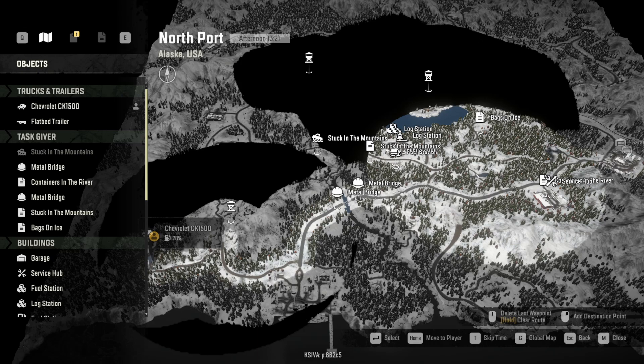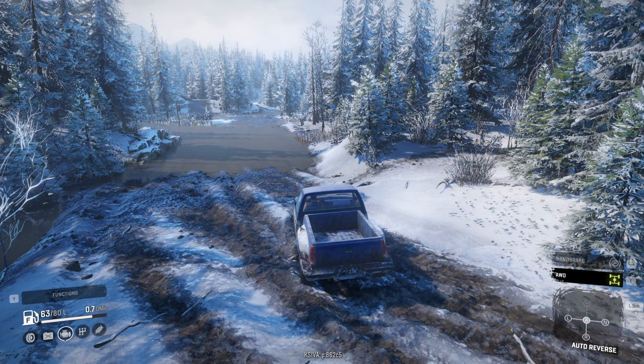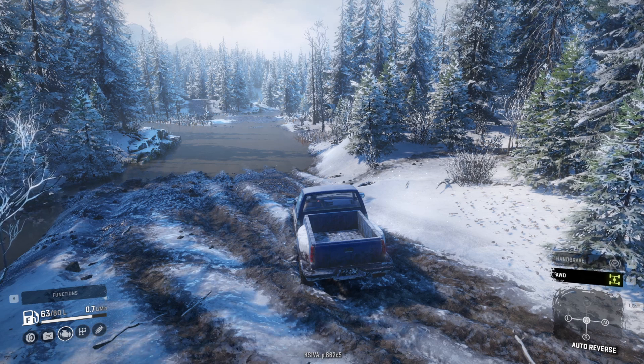When you get to the bridge, don't build it. Go to the right side where there's a pole, go to the right of the pole, down into the river, and you'll be on the other side. Do not take the direct road — it's a nightmare. Just go straight past the bridge on the right, through the river, then turn right, come along, turn left, and you'll arrive at the next point.